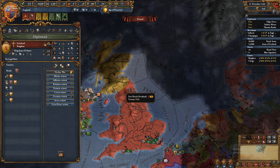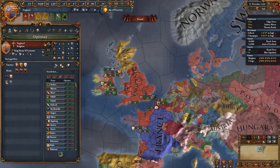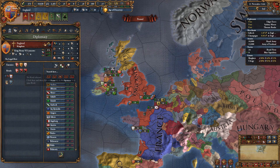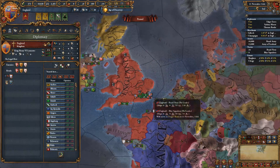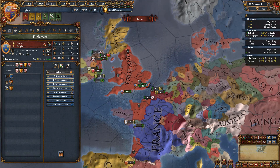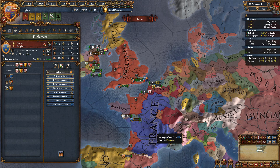For rivals, just click here to set them. EU4 is a sandbox but it kind of forces you to do certain things, and rivaling is one of them. You can set rivals right at the start, or if you really want to be pro, you wait about a month.